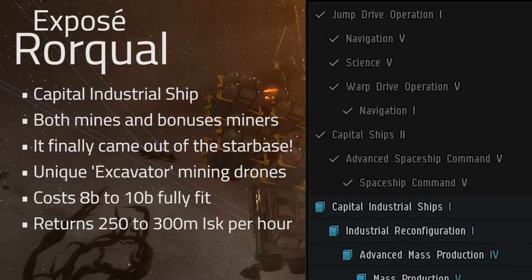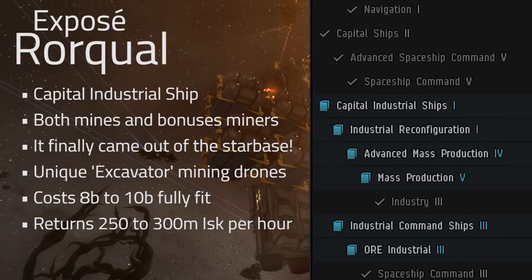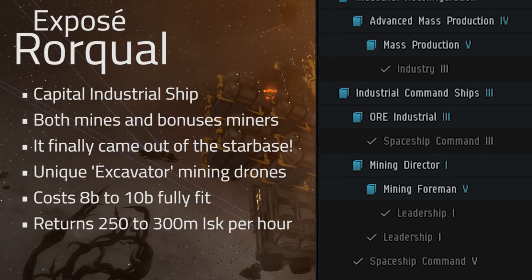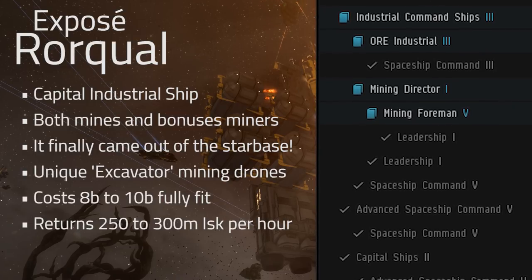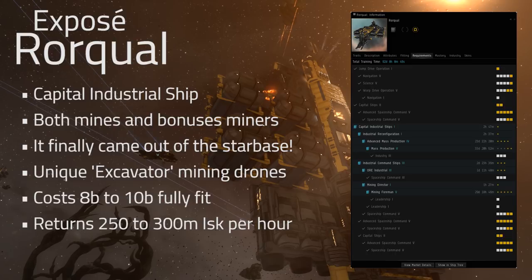The Rorqual is not a new vessel — it has been around for quite a while. In the past it was relegated basically to sitting inside of a starbase force field and bonusing other miners in the system, when we had a system of command bonuses that didn't have an AoE as we have today. Nowadays it is a capital industrial ship meant to command other mining vessels, and its primary purpose is actually to sit in the asteroid belt.